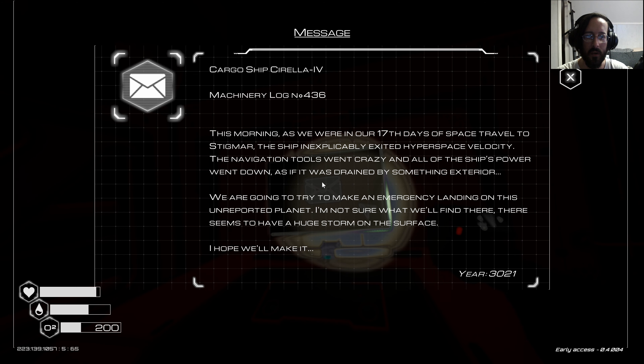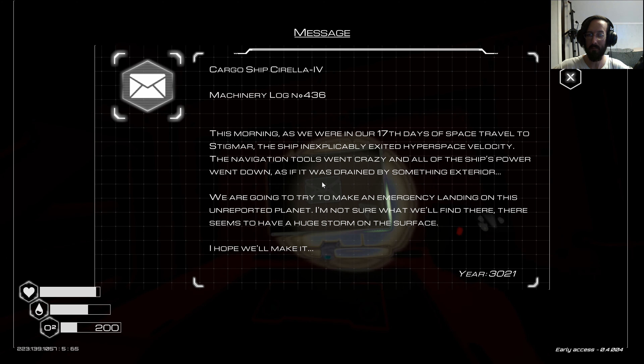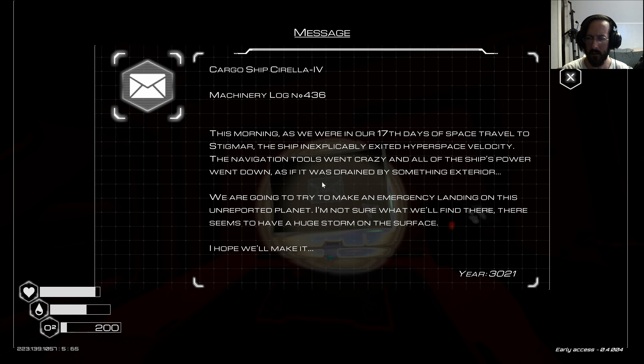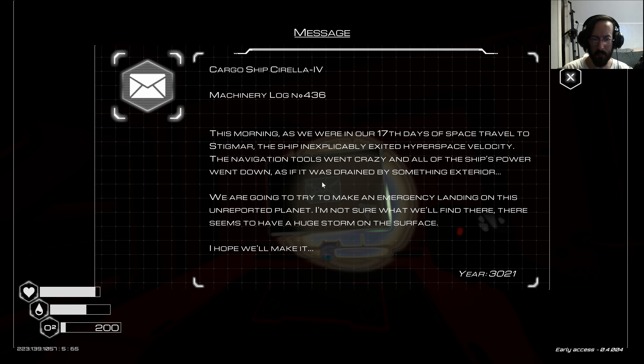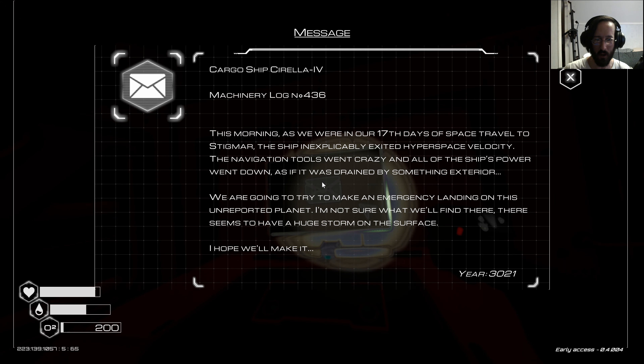Machinery log number 436: This morning, as we were on our 17th day of space travel to Stigmar, the ship inexplicably exited hyperspace velocity. The navigation tools went crazy, and all of the ship's power went down, as if it was drained by something exterior. We were going to try to make an emergency landing on this unreported planet. I'm not sure what we'll find there — there seems to be a huge storm on the surface. I hope we make it.